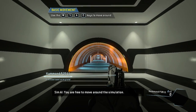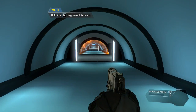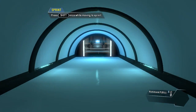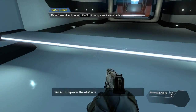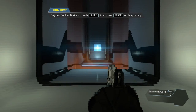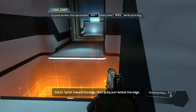You are free to move around the simulation. Please walk through the tunnel in front of you. Sprint through the tunnel. Jump over the obstacle. For greater distance, jump while sprinting. Sprint towards the edge, then jump just before the edge.